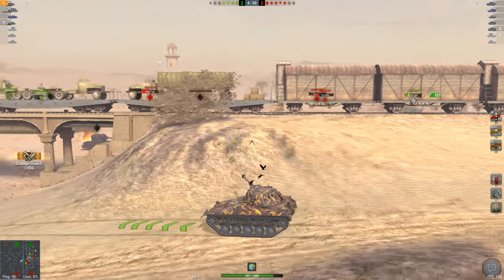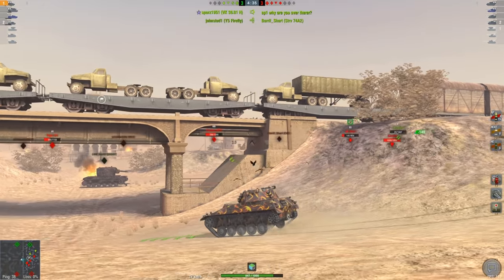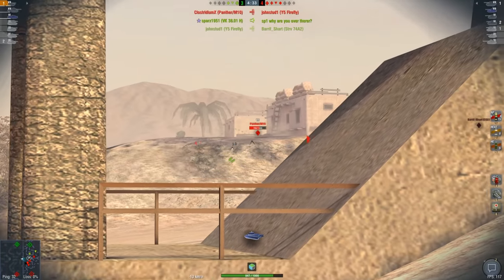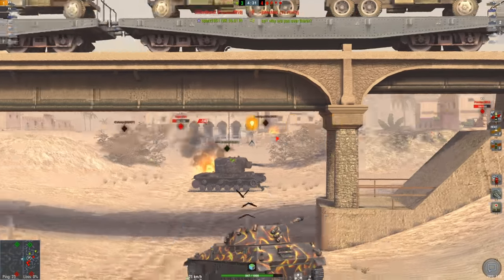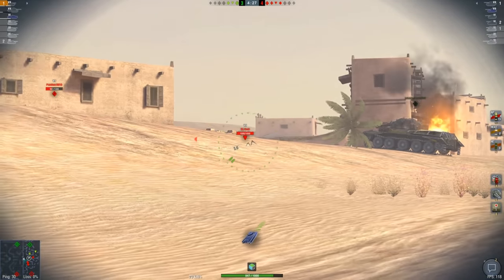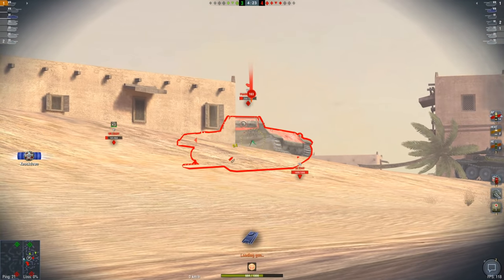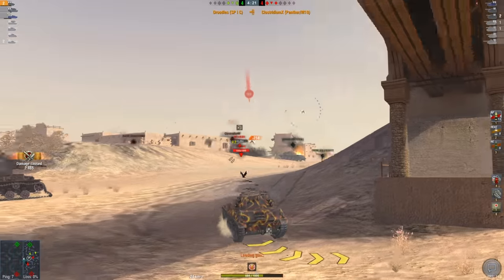How much damage have we pulled out already? 2000 damage — that's a pretty respectable amount, to be honest, for a tier six game. We got the Panther M10 right there who I would love to be able to shoot in the turret, but it looks like we're just not going to be able to. We got the Sturer Emil right there, but Panther M10 is the big target right now. That's one tap, that's two taps — finished off the Panther.